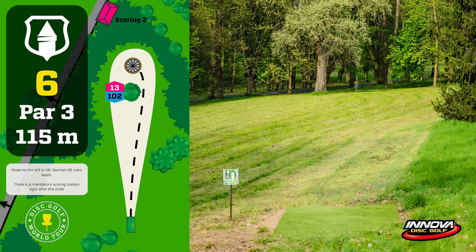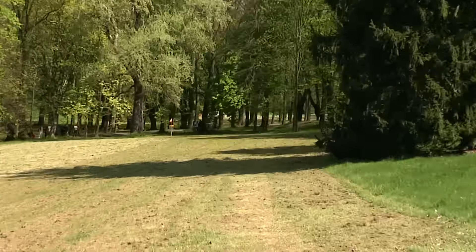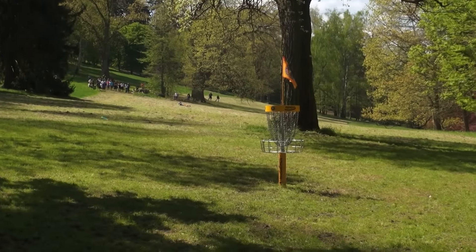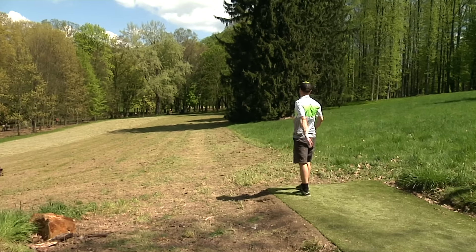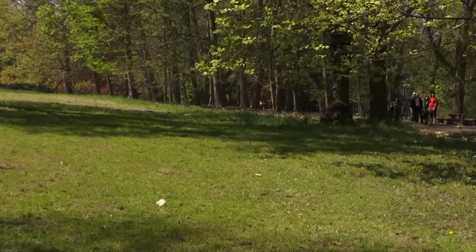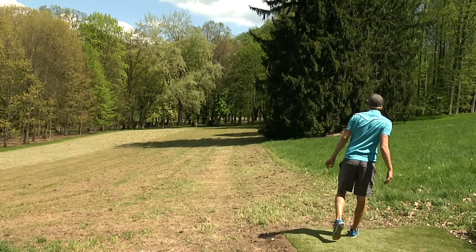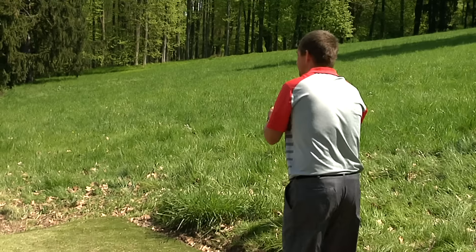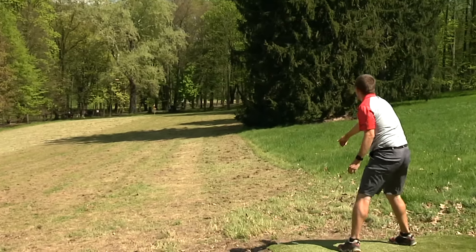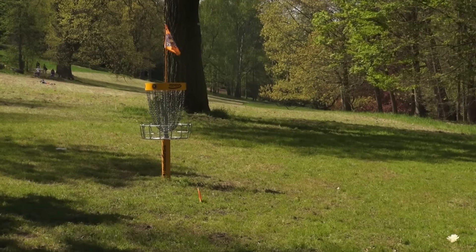Moving to hole number six, 115 meters, 377 feet, slightly downhill, one guardian tree designating either a backhand or forehand shot. Yali Stor played it perfectly, skipped it up there about 12 feet short. KJ going mid-range, right side, skips early left, just outside the circle's edge. Simon Lazant backhand, trying to flex in a mid-range Glow MD3, circle's edge, short left side. Sexton going forehand — he loves his shot — get around that tree, skip, skizzle, get that roll to the basket. That should be his tap-in birdie.